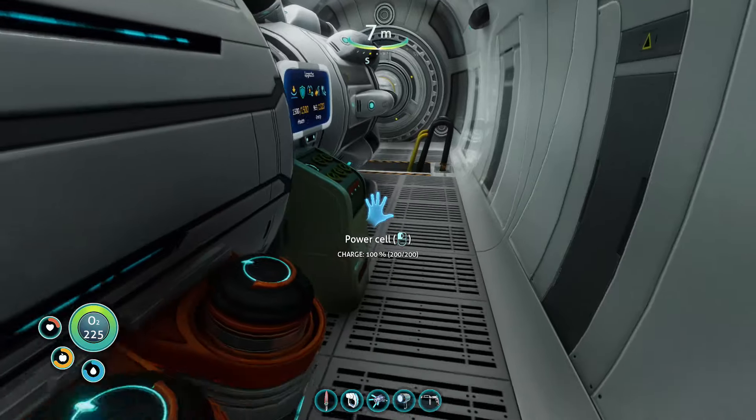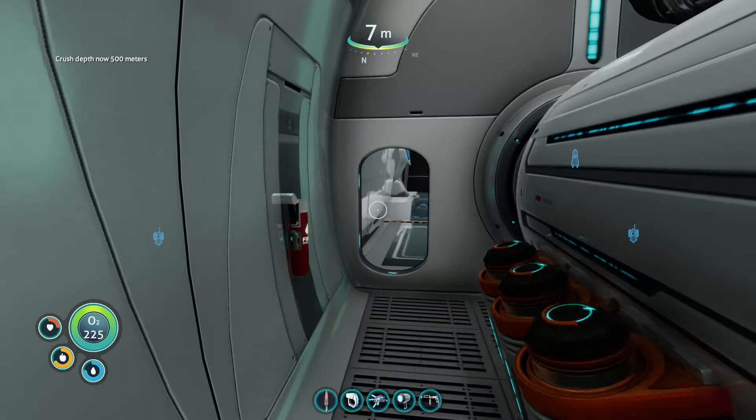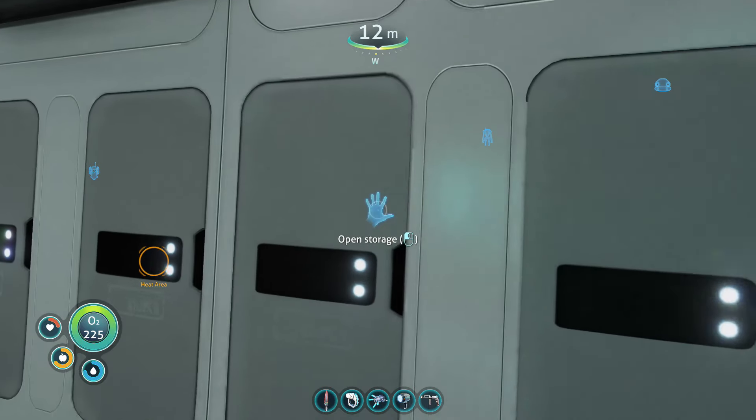We'll take depth module one out, because we'll need that to create depth module two — they don't stack, which it does say in the description. It is what it is. Let's get down and see if we've got some magnetite.